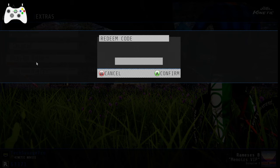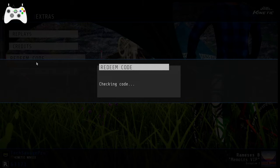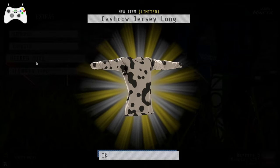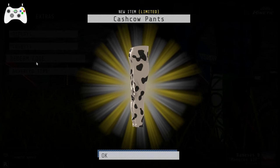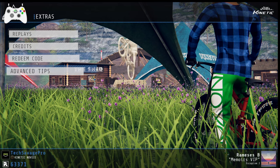So we have Ice Fox, and that gives us a bike and a horn, I'm pretty sure. Yeah — Cash Cow bell and Cash Cow jersey long. We actually get more than two items: Cash Cow bike, Cash Cow pants, Cash Cow mask. Interesting.